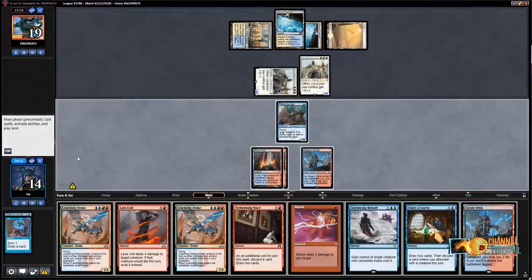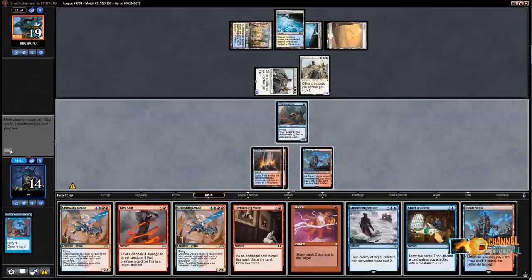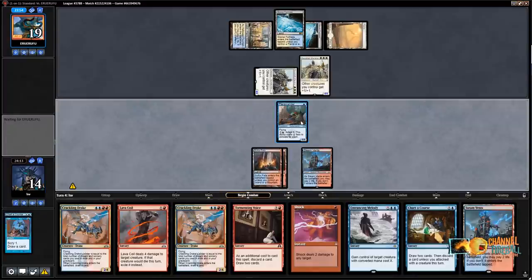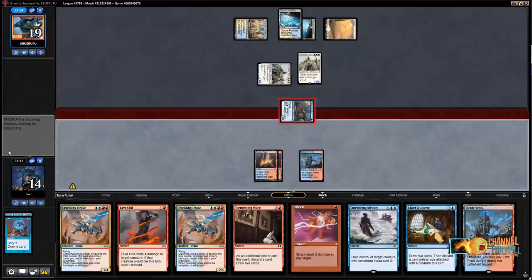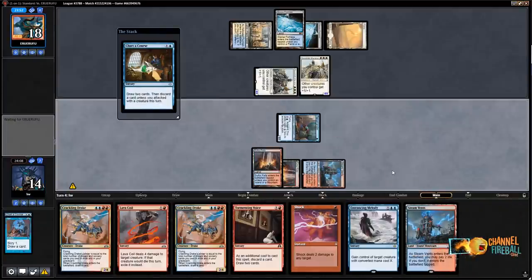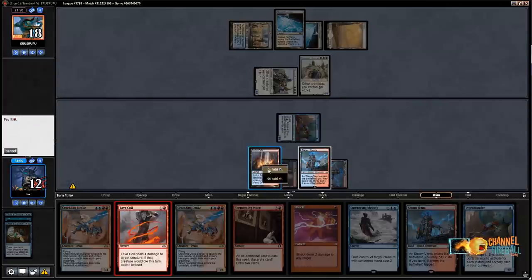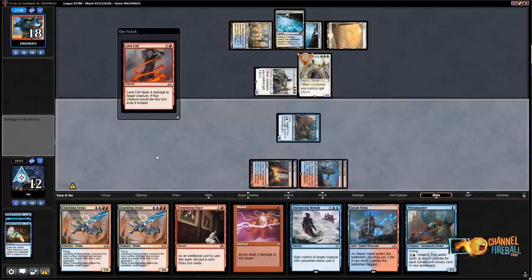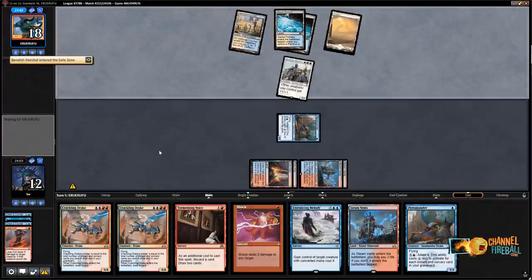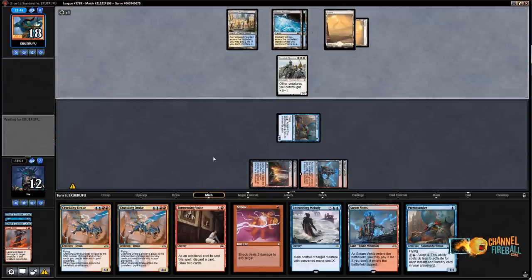I'm definitely going to Lava Coil one of those Banalish Marshals. I think it's probably just Chart of Course — I'm not playing around main deck Spell Pierce. I think it's better to attack, chart, then Lava Coil. I still paid the iron price there. Let's Lava Coil that thing, pass, and then next turn I can Entrancing Melody through Banalish Marshal. Tithe Taker — that card's not bad. They play Loxodon — I'm at twelve.